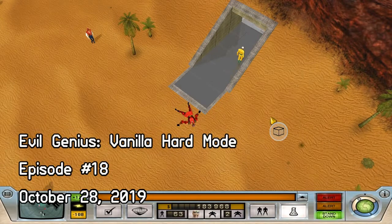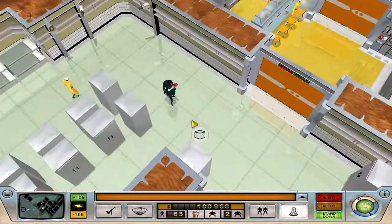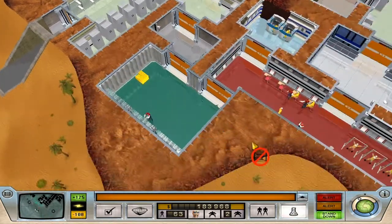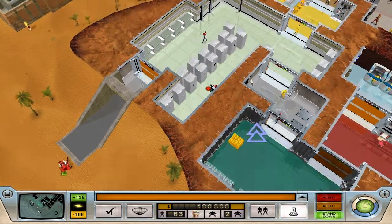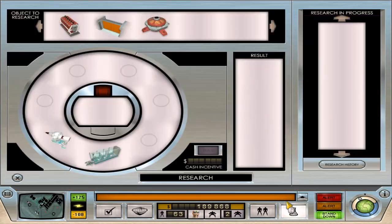Hello everyone, I am Pyro Falcon and this is Evil Genius. In the last episode we started to get a little further along in the story and we are starting to research stuff. My people Kane and Ivan are wounded because we had to deal with some patriot soldiers, but we got out of that without too much damage, and we've got a whole bunch of objects to take a look at here.